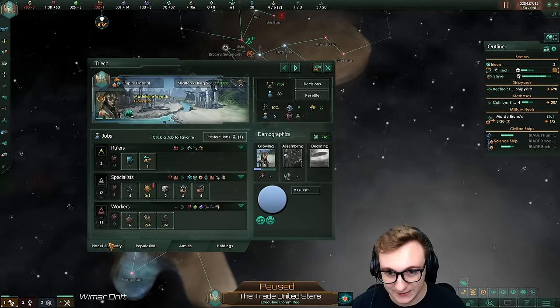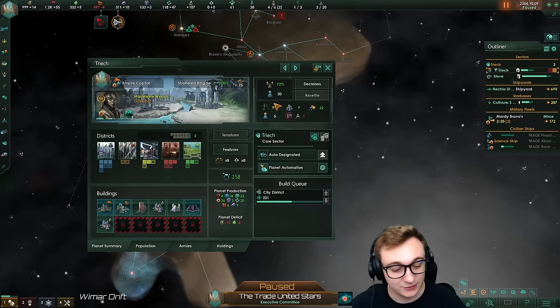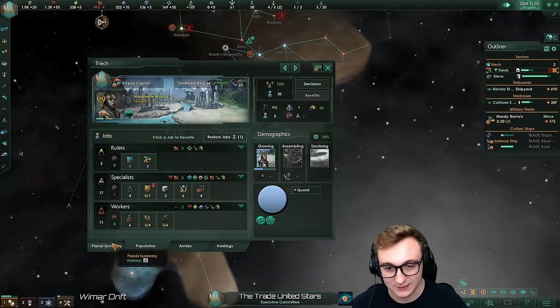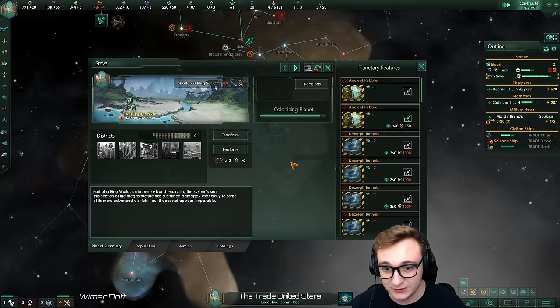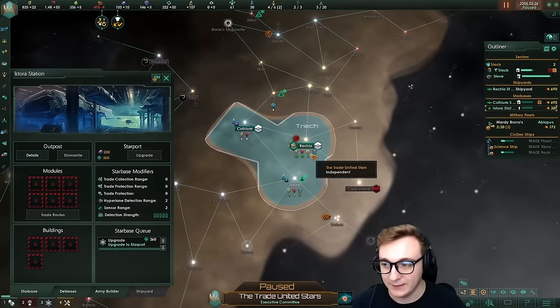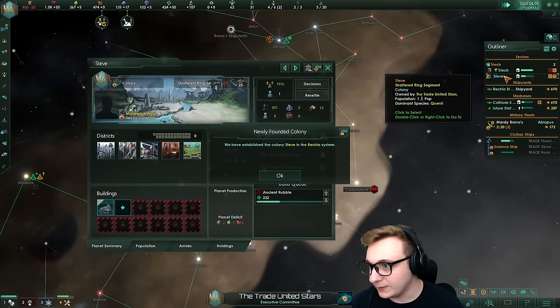We also get rid of the enforcer. We don't need an enforcer at this point because crime events only happen over 30% crime and it barely gives us anything — literally one stability. That does not matter. While Steve is being colonized, I should have probably gotten rid of one of the rubbles so we can actually build a district when it's done. Star base done — hydro bay. That's all you got to do early game: build as many star bases as you can. I'm probably going to colonize the other ring when we can.